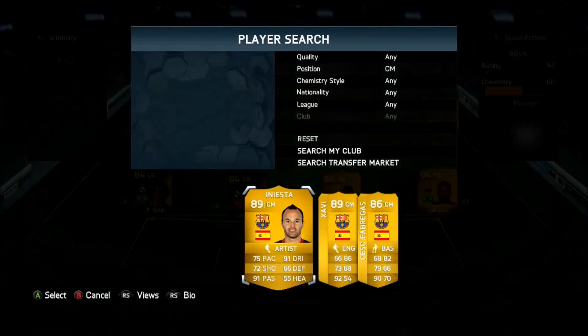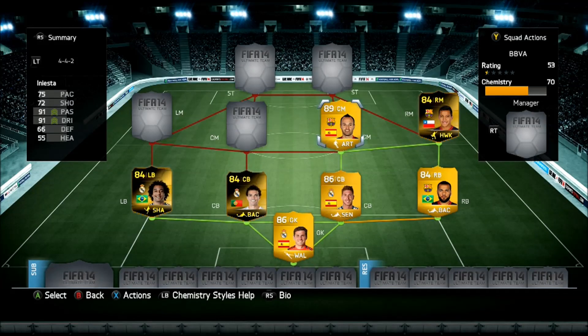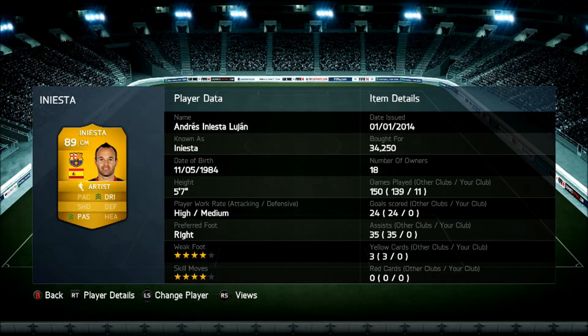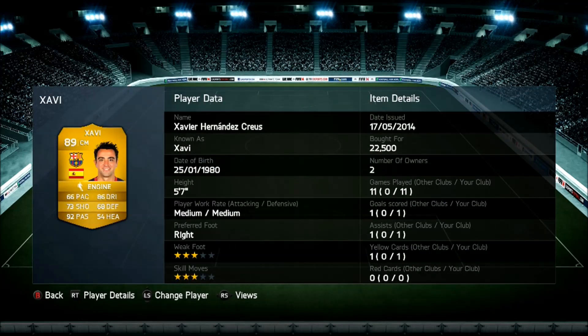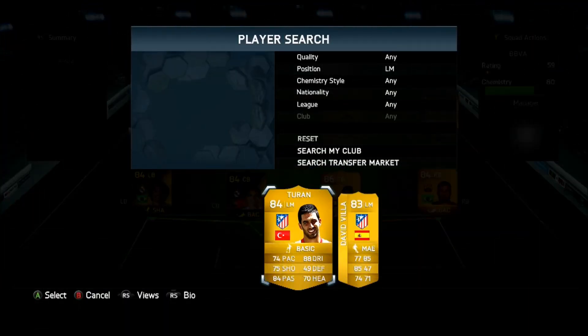We're on to our two center mids - the pass gods Iniesta and Xavi, the most insane passers ever. You don't need pace on them - the pace doesn't really matter when you've got the Artist and Engine chemistry styles on them. They just feed the ball to the strikers and make the team work. They are the engines. Picked them up for 22k. Iniesta was like 30-something K.